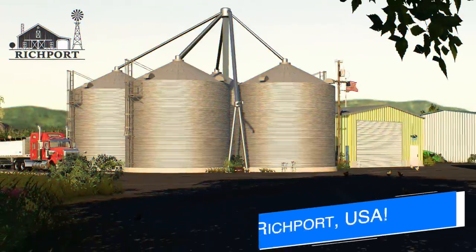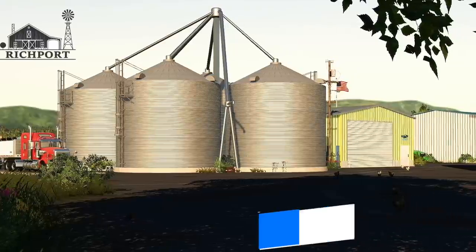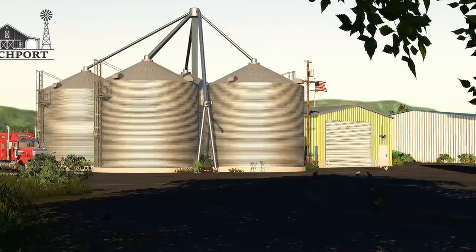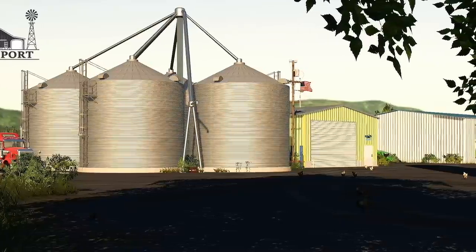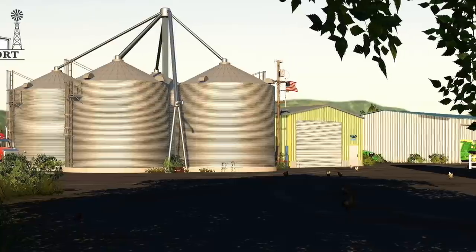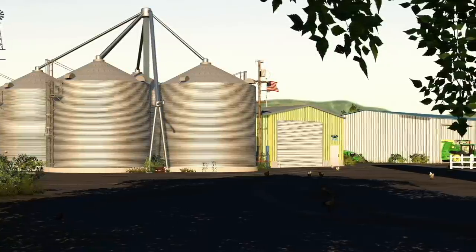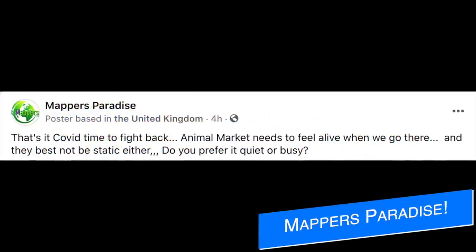White Bull Modding shares another photo of their new American map, Richport. They have a new video on their YouTube channel — I'll link that below, so make sure you check out White Bull YT. In the screenshot today you can see the main silo on the farm, a shed on the right-hand side, and on the left the Roadrunner in-game with what looks to be possibly the Wilson Pace Center. This is going to be an absolute massive project and I'm super excited to see what's next.